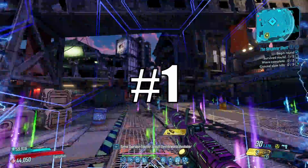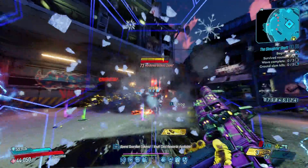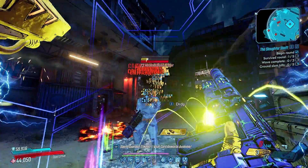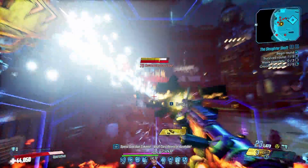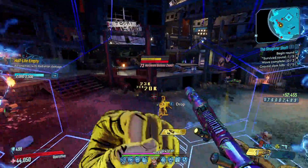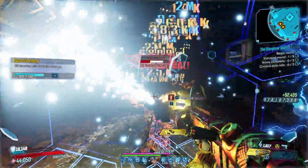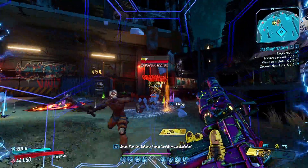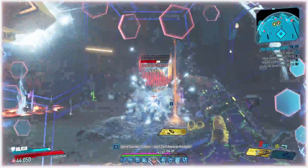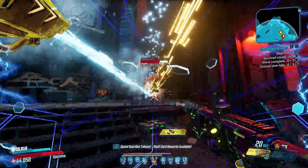Coming in at number 1 is the Circles of Slaughter. The Slaughter Shaft, Slaughter Star, and the Cistern of Slaughter are all incredibly good sources of world drops. If you have the power to handle these challenges, it's definitely worth spending an afternoon farming them. All 3 are absolutely full of badass enemies that drop a crap load of legendary gear. By the end of the first round the floor is littered with legendaries, and after round 5 it's just ridiculously covered in loot. There's also a trick to repeat round 5 over and over without going through the other 4 rounds first.